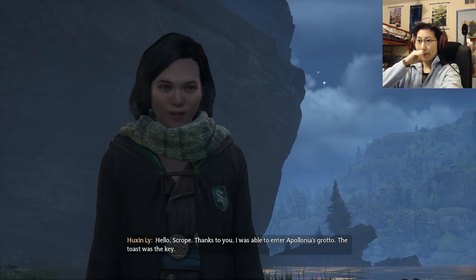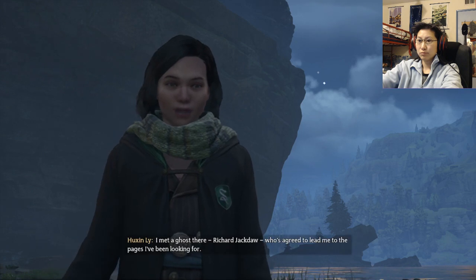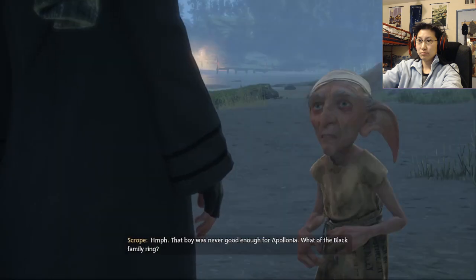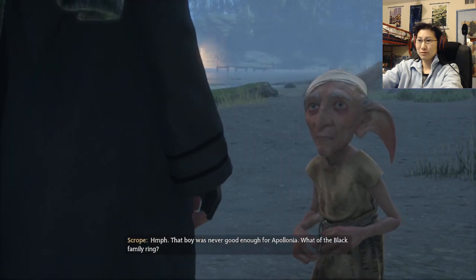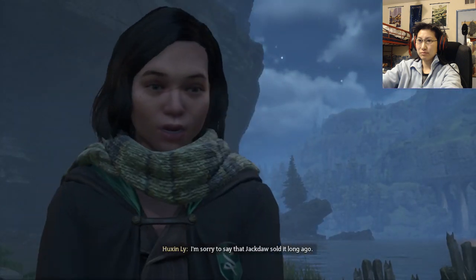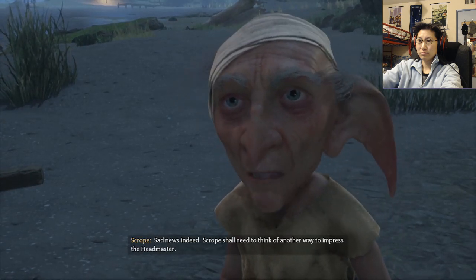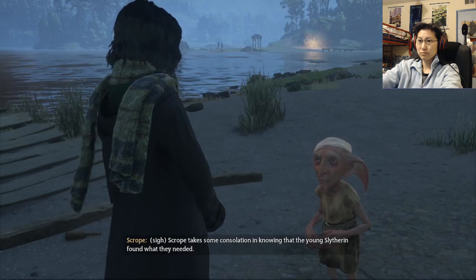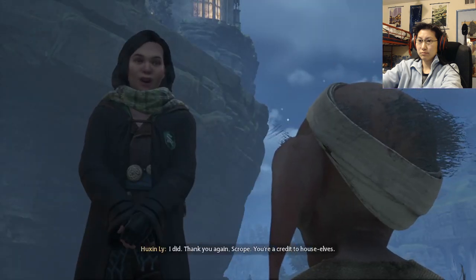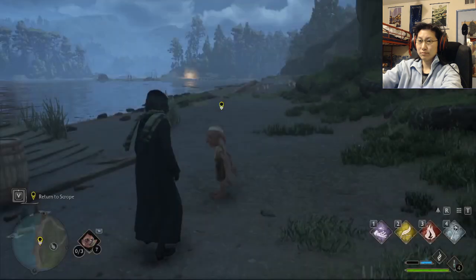Hello, Scrope. Thanks to you I was able to enter Apollonia's grotto — the toast was the key. I met a ghost there, Richard Jackdaw, who's agreed to lead me to the pages I've been looking for. That boy was never good enough for Apollonia. What of the Black Family Ring? I'm sorry to say that Jackdaw sold it long ago. Scrope shall need to think of another way to impress the headmaster.